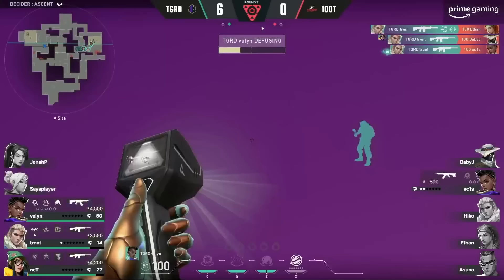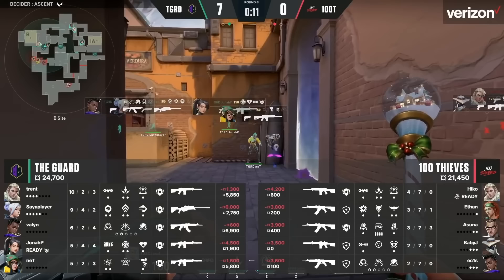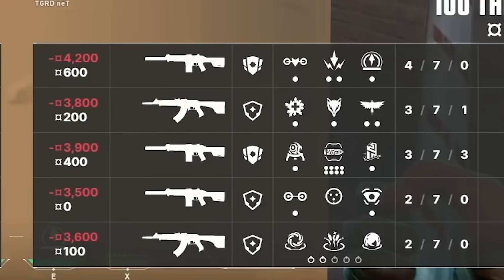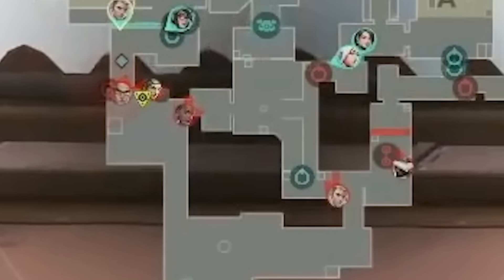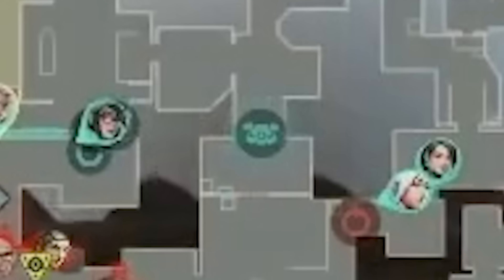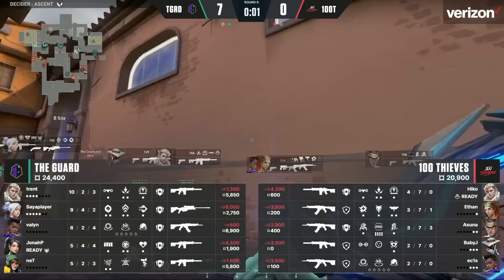This is definitely not looking good for 100 Thieves. Because 100 Thieves' loss bonus is maxed out, they're actually able to kind of full-buy this round — they have 5 rifles, but 3 of their players can only afford half armor. Definitely better than only being able to afford Spectres and Marshals though. 100 Thieves do the same opening default as last round. As for Guard, they're back to their Killjoy-Sova setup in B main with an alarm bot mid, but this time they have Jett and Sage on cat, and Asher in A heaven. Guard has been doing a really good job at moving their Jett around, making sure 100 Thieves can never predict where the op is going to be.